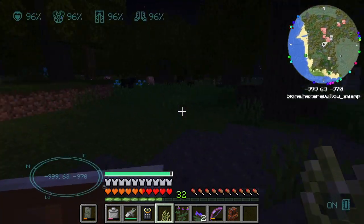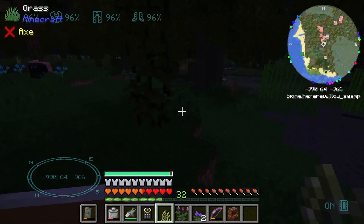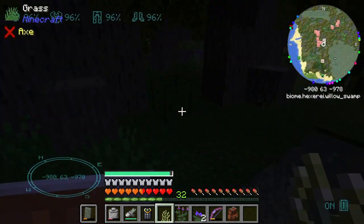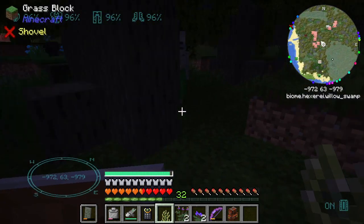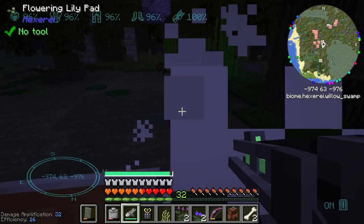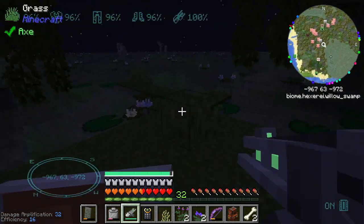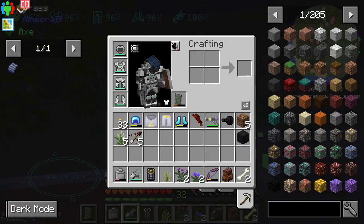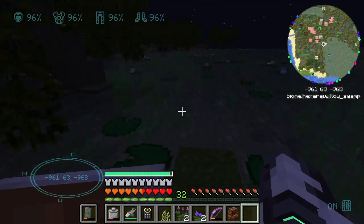There's one last plant though, and that's sage. I'm wondering if sage is found the way the rest of these plants are found. I think sage is an herb, a spice of some kind. This is just a flowering lily pad. Since I'm in a swamp, I wonder if I'm gonna get any slimes — they show up in swamps.